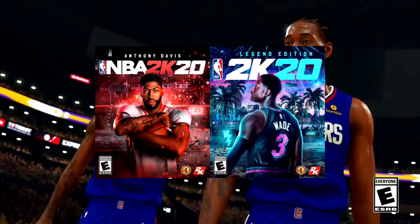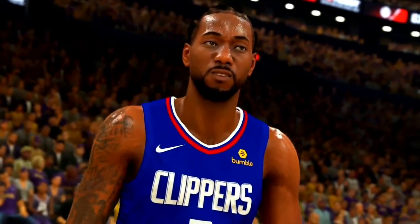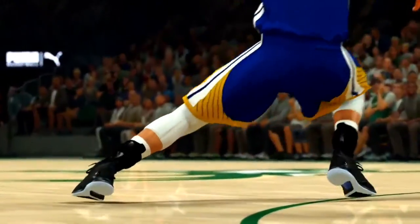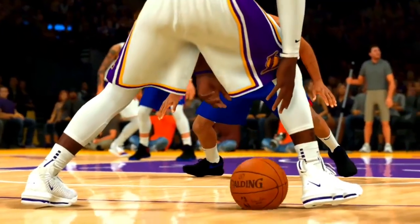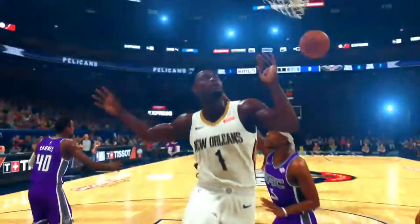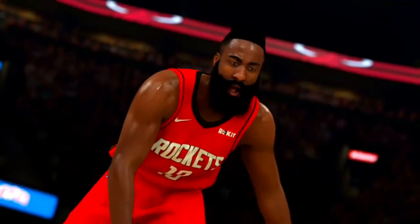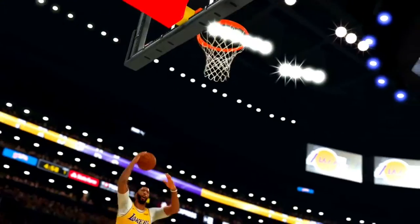2K20 was released August 21st, 2019. It was a pretty good game — kind of a slight downgrade from 2K19 but still enjoyable. The servers literally just went down around the time I'm recording this, which is tough, but it is what it is. The best 2K20 jump shot is straight up Dwayne Wade, or close second is Jump Shot 98. Both are arguably the two best jump shots that year — it just depends on your build.